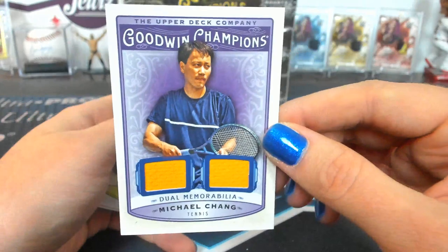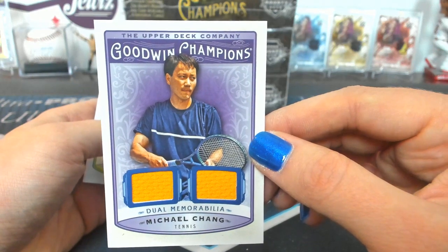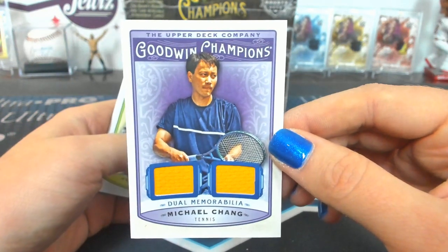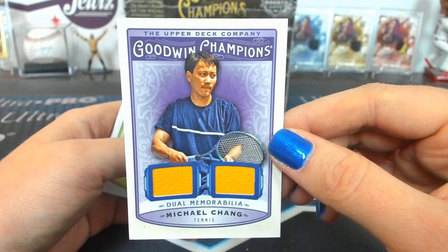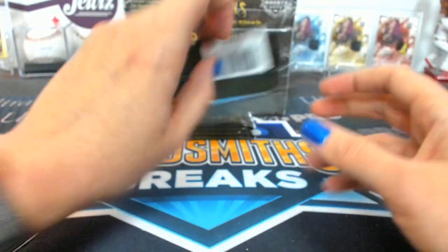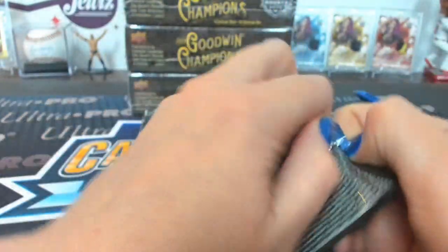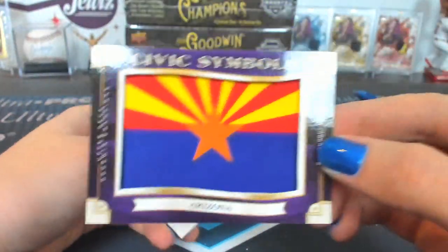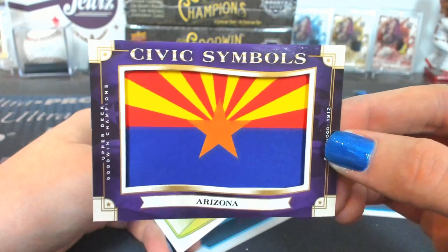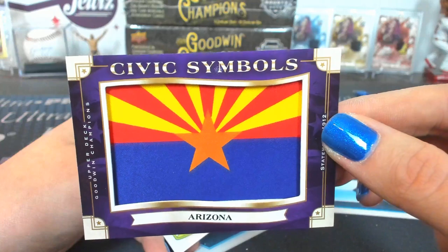A duel — Michael Chang, duel memorabilia. We talked about doing some other kind of CSB get-together next year. I don't know if anyone wants to go to Atlantic City from the CSB squad. Certainly not going to be breaks there — that's a no-go. Ooh, Civic Symbol, Arizona — just a sunrise or sunset. Nothing exciting to say about that one. I'm still back on duel memorabilia.